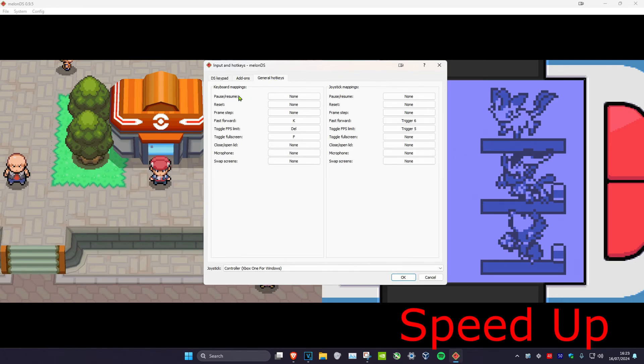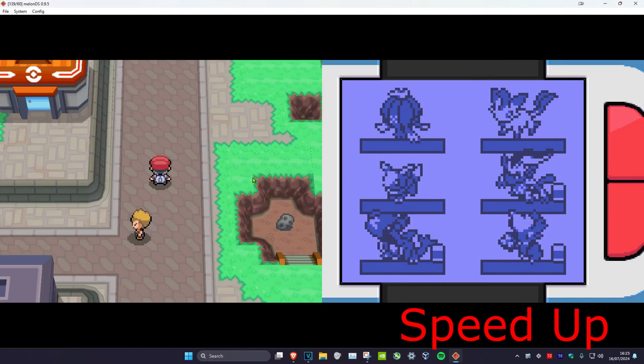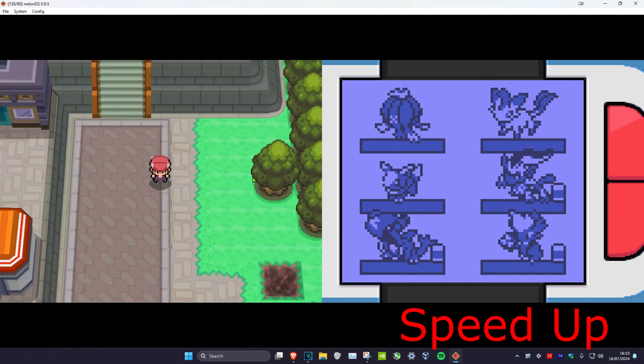Click on General Hotkeys. Whether you're using a keyboard or a joystick, find where it says Fast Forward and assign your preferred input. I like to use a joystick and I set this to my Trigger 6. Click the binding, set your fast forward button, then click OK.